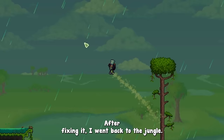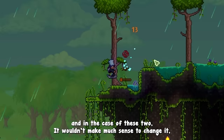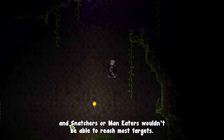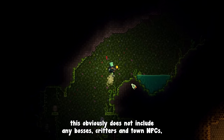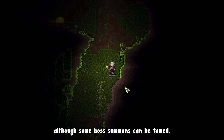After fixing it, I went back to the jungle. You may have noticed that piranhas and man-eaters cannot be captured — it wouldn't make much sense to change that, as piranhas are useless outside of water and snatchers or man-eaters wouldn't be able to reach most targets. In this version, approximately 60-70% of hostile NPCs can be tamed. This does not include bosses, critters, or town NPCs, although some boss summons can be tamed.